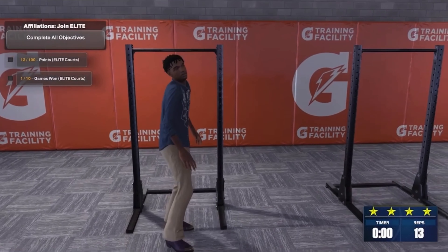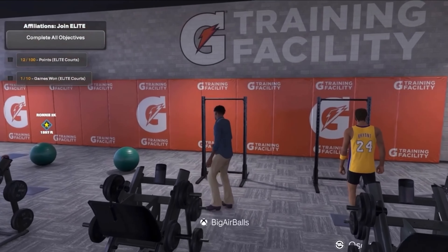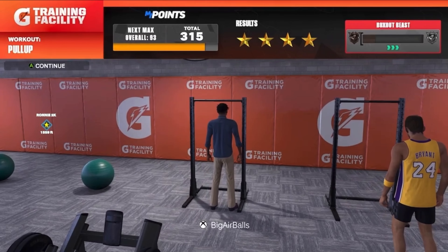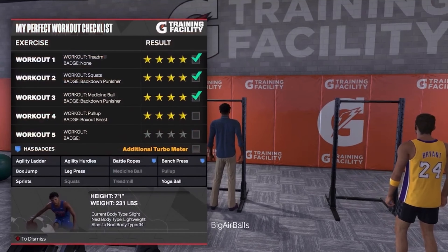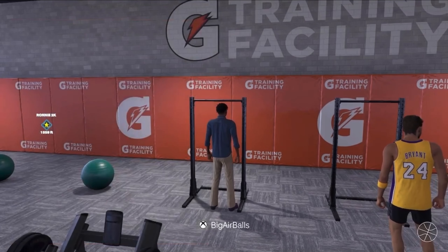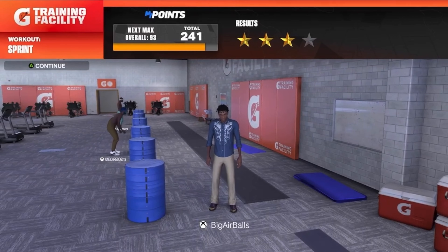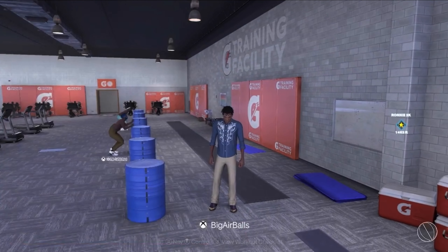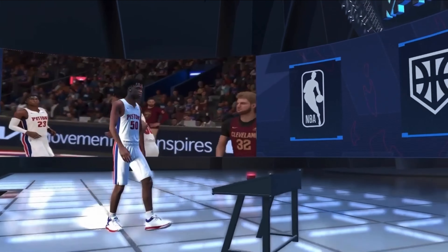After that I went to the actual Gatorade facility to do the pull-ups, because the pull-ups are for the vertical. I also got Box Out Beast upgraded. We only need one more workout to complete the full workout. The final workout was sprints — I only got 3 stars on it, 19 out of 20 stars total, and we got the completed workout. We did get the extra turbo meter and some badge upgrades.